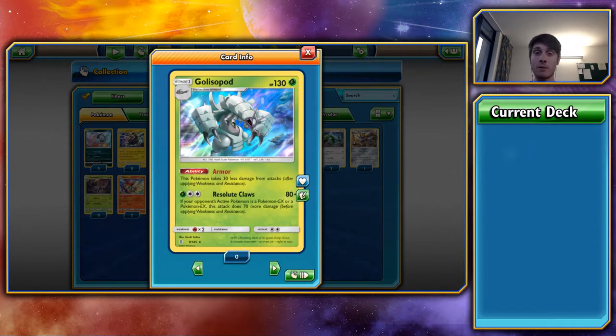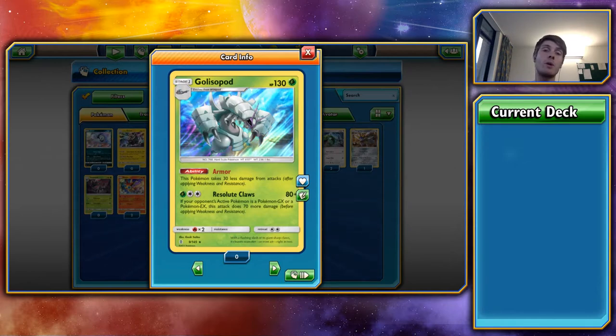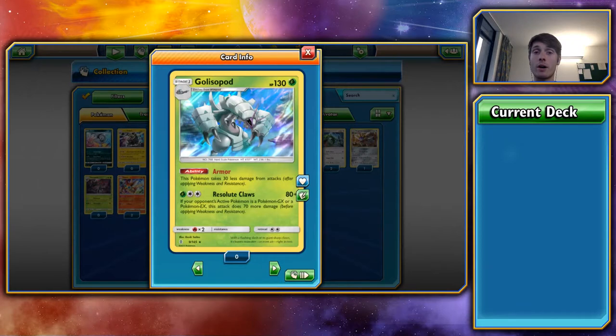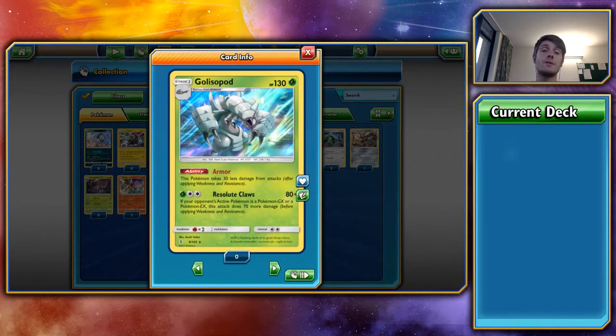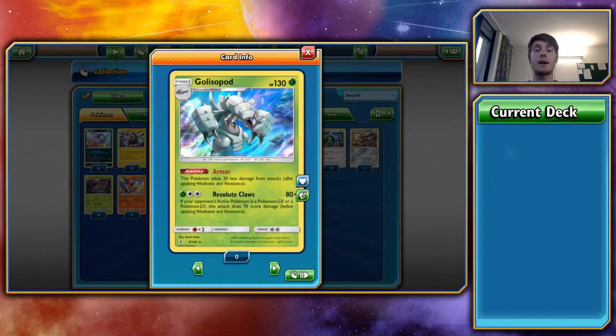Next is Golisopod — a Pokémon I was very interested in. It has 130 HP, but its Armor ability means it takes 30 less damage from attacks, effectively making it 160 HP (or 190 if they can't knock it out in one attack). The real selling point is Resolute Claw: if your opponent's active Pokémon is GX or EX, it does 70 more damage — so for a Stage 1 one-prize Pokémon, you could be doing 150 for 3 energy. For a non-GX that only gives one prize that's fantastic, and it's very easy to charge up with a Grass and a Double Colourless. With a Choice Band attached you're doing 180 — knocking out a lot of GX and EX Pokémon. I think Golisopod decks are going to be wrecking the meta.